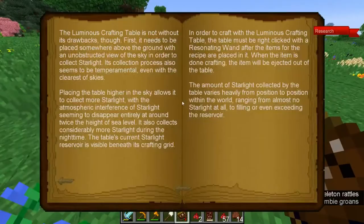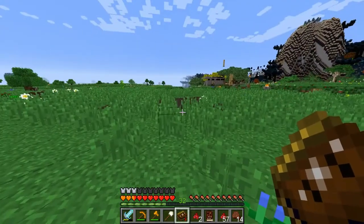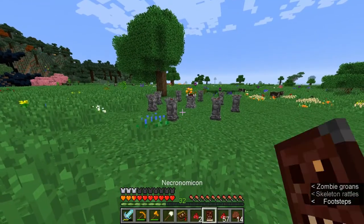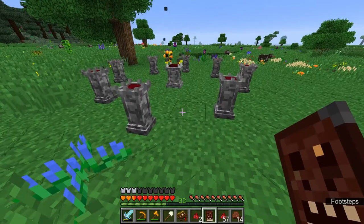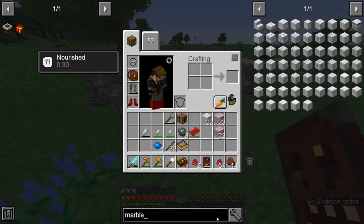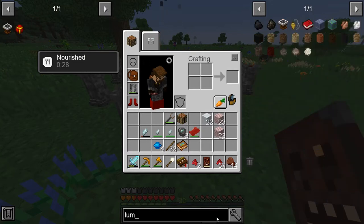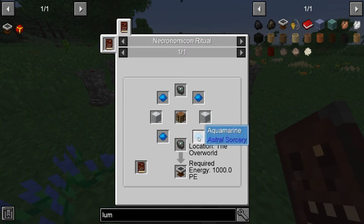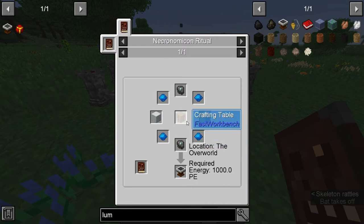We have the Astral Tomb. It gives us some general information like building it higher, and different plates have different amounts. We need the Astral Sorcery Luminous Crafting Table, which takes a Ritual. We need four Aquamarine, which is annoying, but whatever — just more deep dimension crawling across the ceiling.